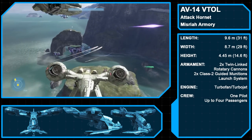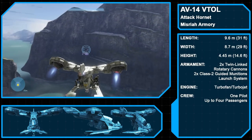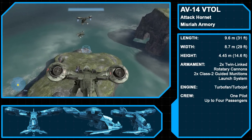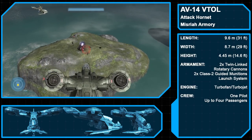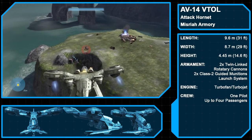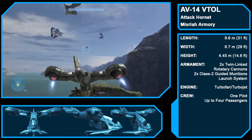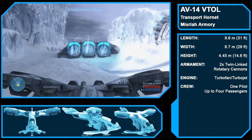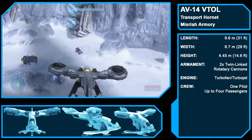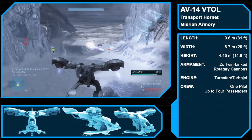The Misria Armory AV-14 Attack VTOL, aka the Hornet, was formally introduced in Halo 3 as the first UNSC aircraft usable by a player. Seen in service as early as 2524 during the Insurrection, the Hornet is a vertical takeoff and landing vehicle that operates via twin turbofan/turbojet engines. Two primary variations are found in Halo 3. The standard attack Hornet, featured in the campaign and vanilla multiplayer, is armed with two Class 2 guided-munition launch systems under the landing skids and a pair of twin-linked rotary cannons above the canopy. The Transport Hornet, first seen on the multiplayer map Avalanche, is a dedicated troop transport that trades the two missile pods for improved airspeed and is painted snow white. Though the skids can only be ridden by two players in-game, in the lore up to two people can ride each skid.